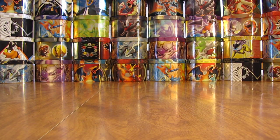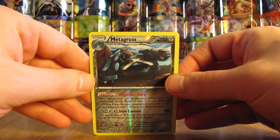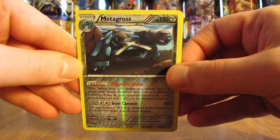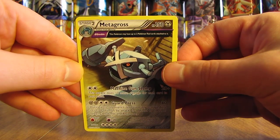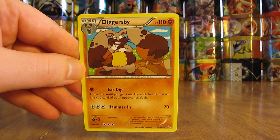Out of 20 packs, each a dollar a piece — I spent $20 on Pokemon cards and only pulled three rare cards. It's definitely a better deal to buy booster packs in stores that normally sell for $4.19 a piece, since you're guaranteed three rare cards if you buy three packs and it'd be less than $20. But the three I pulled were: Metagross Rare Reverse Holo — definitely my favorite card — an Ancient Trait Metagross, and a Diggersby Non-Holo Rare.